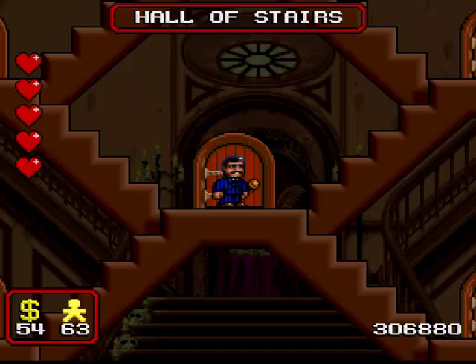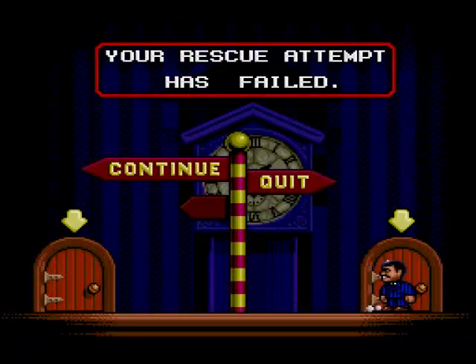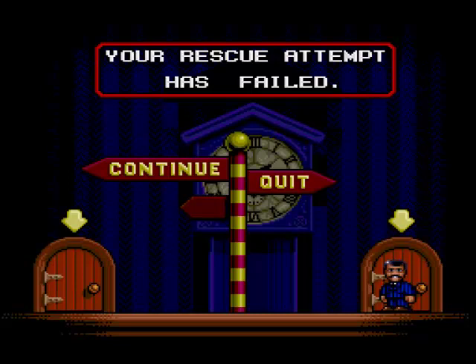Welcome back to Let's Play The Addams Family! Last time around we rescued Pugsley from the games room, even though he didn't really want to be rescued in the first place. And today, we're quitting the game — except we're not really. This is indeed a game over screen, but you can go into it at any time just by pressing start and then hitting select twice.